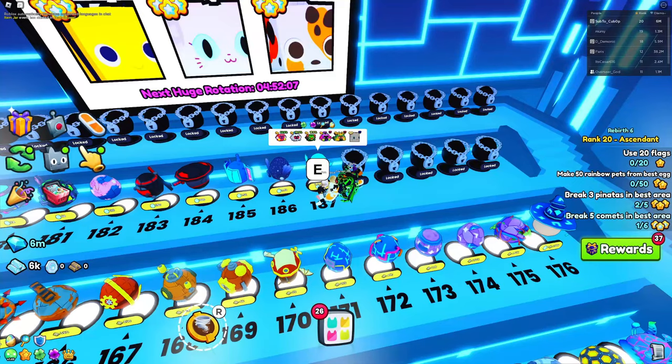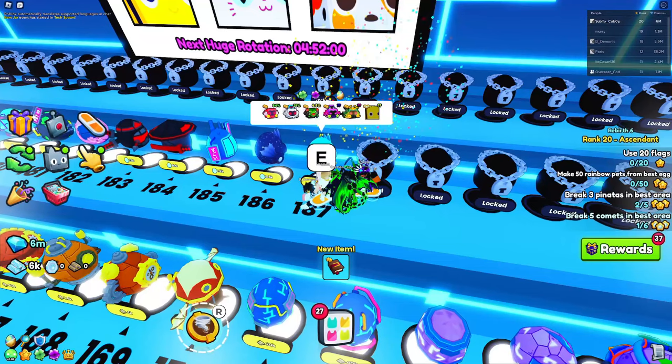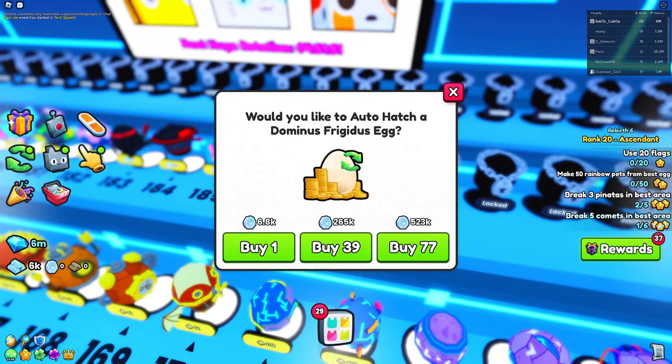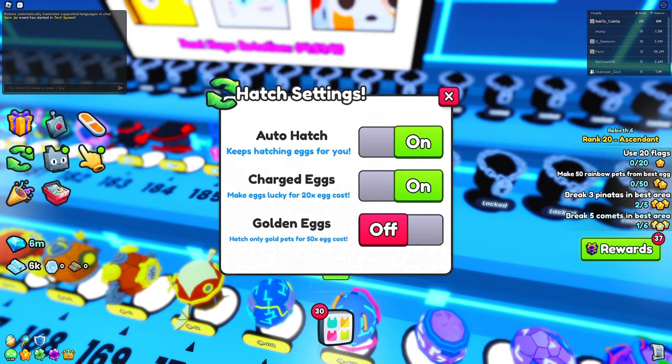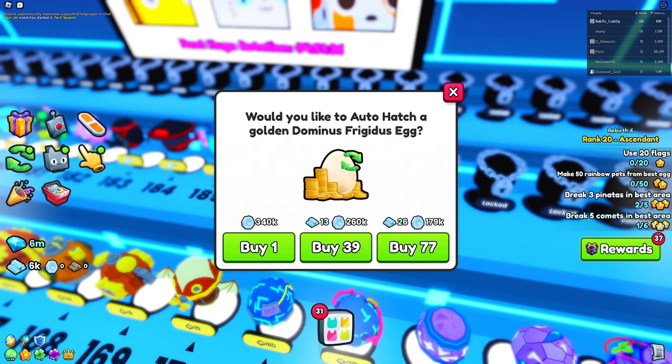If I go to this last egg, I have both settings off so charged and golden egg drops are disabled. Hatching one of these eggs is only 6.8k platinum coins. If I put charged eggs on, it's going to be 20 times more — pretty much what it says. Golden eggs is going to be even more expensive.